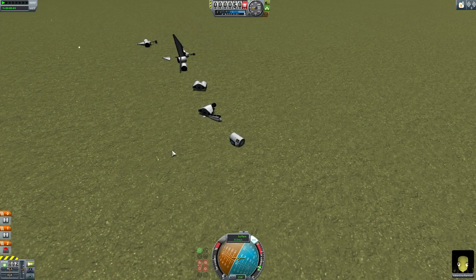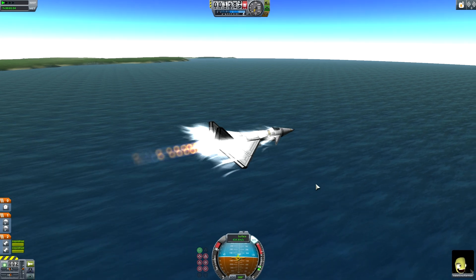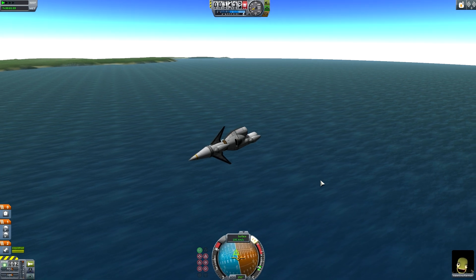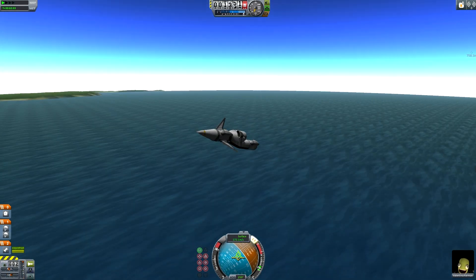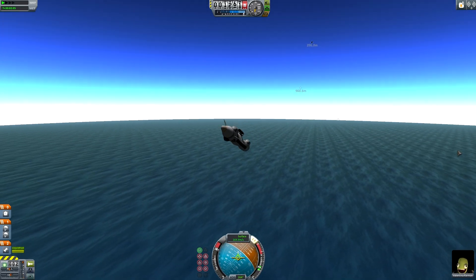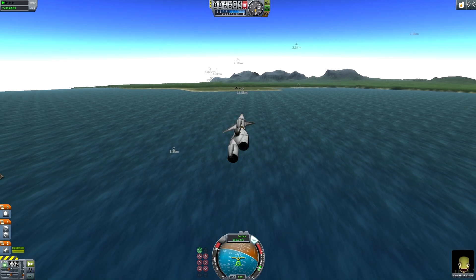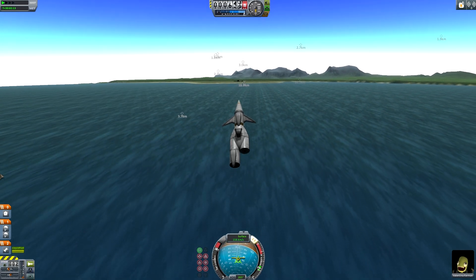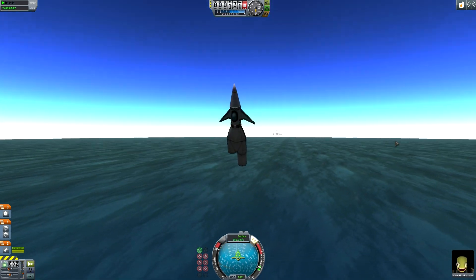The next demonstration is what happens if you try and pull G at too high a speed — the aircraft disintegrates. Parts go everywhere, everyone dies, it's bad. There are no safety systems on this aircraft, so once she splashes down, she's dead.